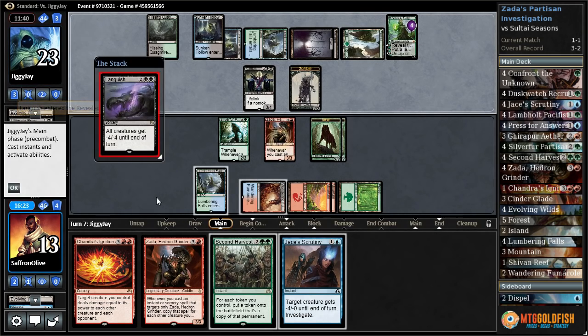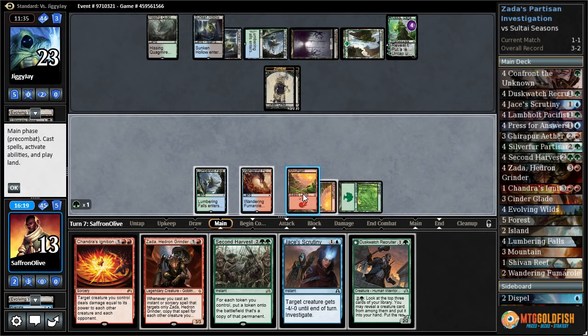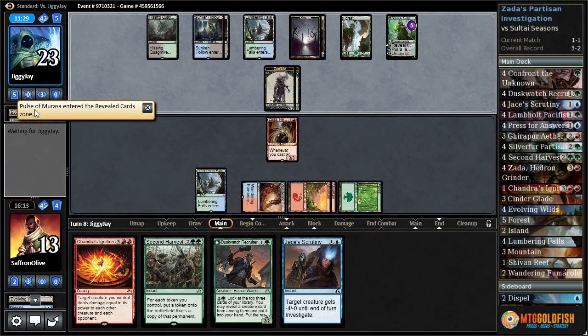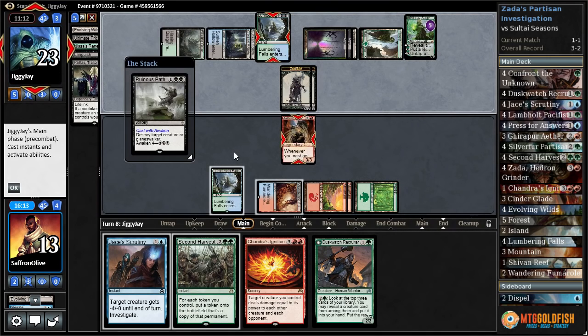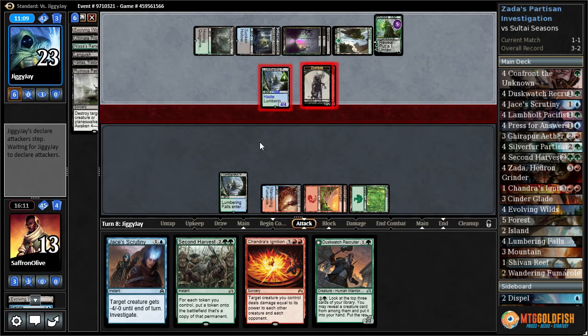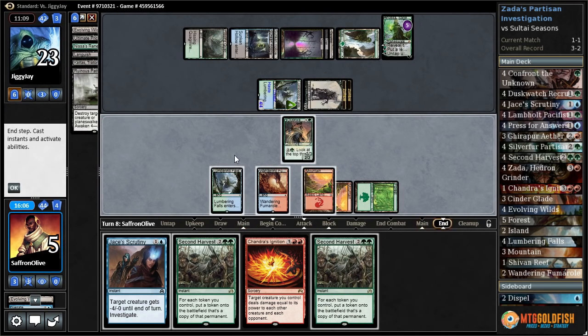Pulse of Murasa can get back and replay Kalitas, potentially — which is pretty bad. Ruinous Path with Awaken — things are looking grim. Dusk Watch Recruiter, pass the turn. Ob Nixilis — our opponent's running pretty well.